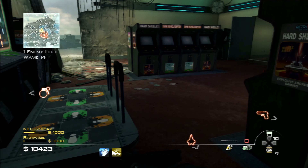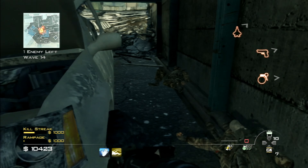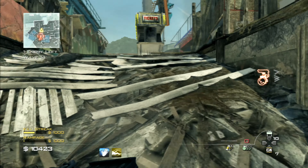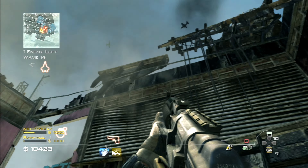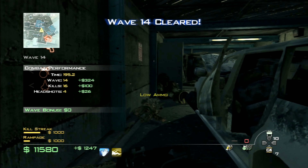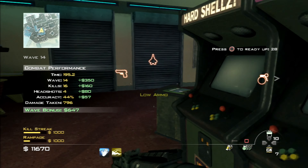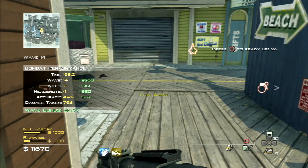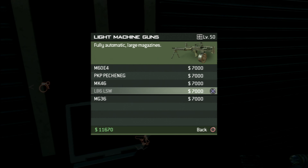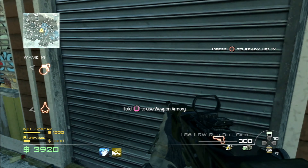I'll do a quick ammo refill. I might buy myself a light machine gun a bit later — since I've got the quick reload perk, I may as well use it. I'm going to get rid of this AK and get myself a light machine gun. Let's go for this light machine gun with a red dot sight — very nice. I'll do a quick flashbang refill as well. I'm ready — Wave 15.